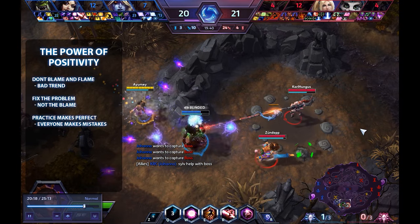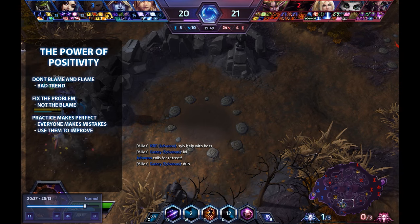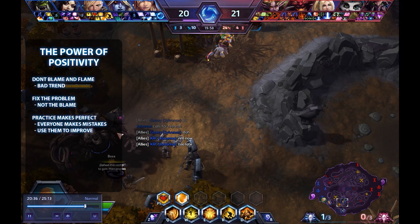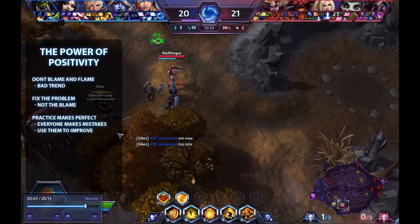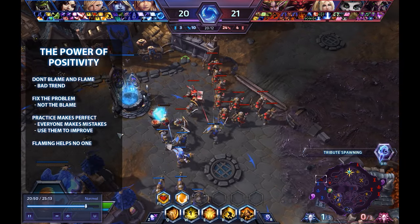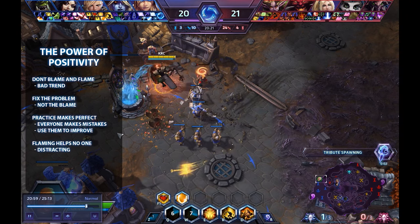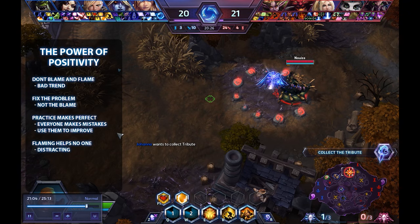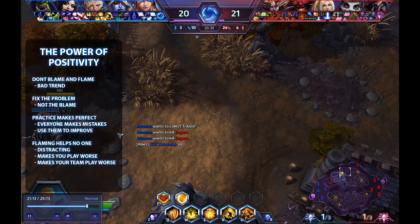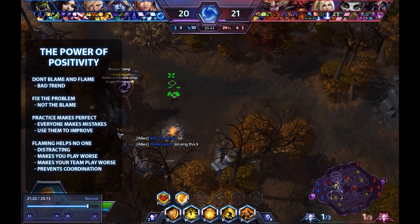When you get frustrated your brain tries to take over with its primal states — you get angry and start flaming in chat. But mistakes and learning from them is a very natural part of games and life itself. Even world champions make mistakes, and knowing how to deal with mistakes is the key to improving. If you spend the aftermath of mistakes flaming, none of you will ever improve. Luckily in Heroes of the Storm there is a block function to mute players who are flaming, but this also means you can't communicate at all.